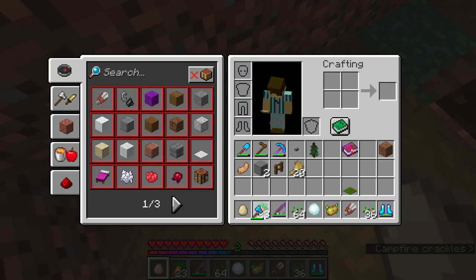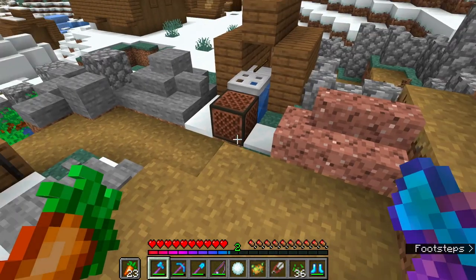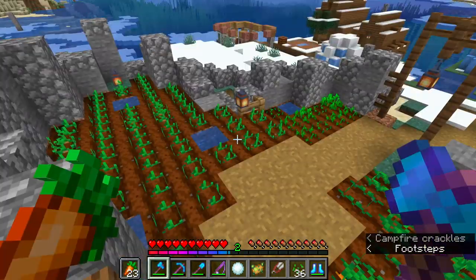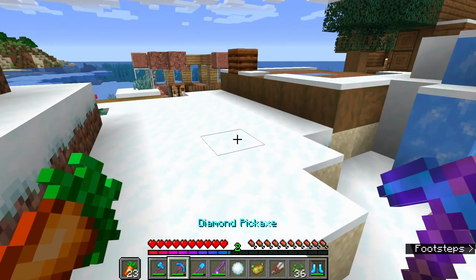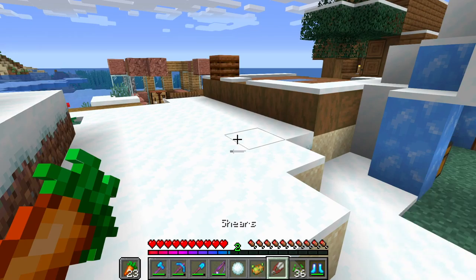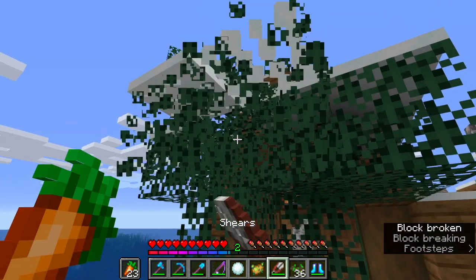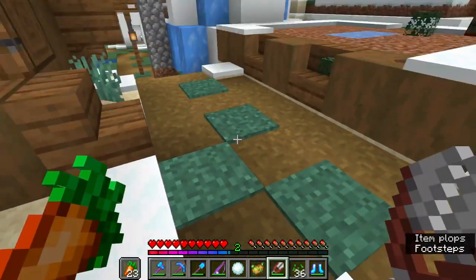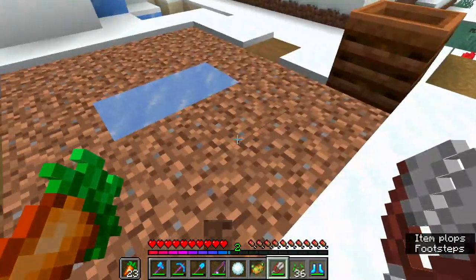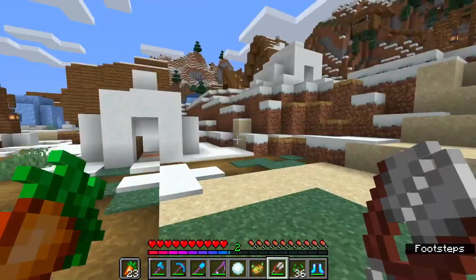Yes, shears are still here — oh, thank god. Can't believe I just died there, but it doesn't really matter. Yeah, didn't lose anything. We need to get rid of all of this random stuff. Satisfying. Sixteen leaves just from that — nice. Pretty sure there are some leaves over here too, so we can get these. Twenty-one — that is good.